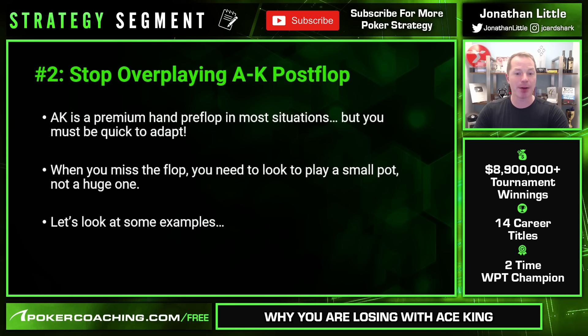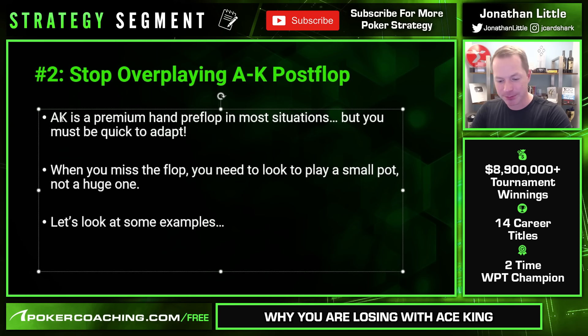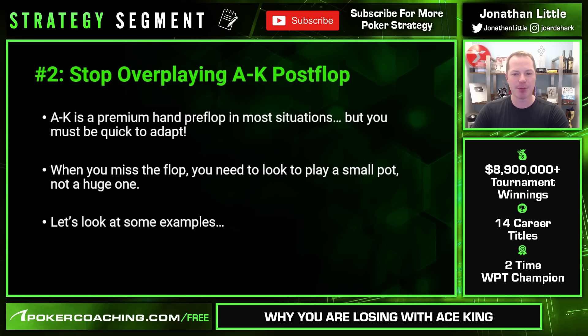Next, you want to stop overplaying Ace-King post-flop. Ace-King is a premium hand in most situations, but you must be quick to adapt. When you miss the flop — don't make a pair, or straight, or flush draw — you need to look to play a small pot, not a huge one.